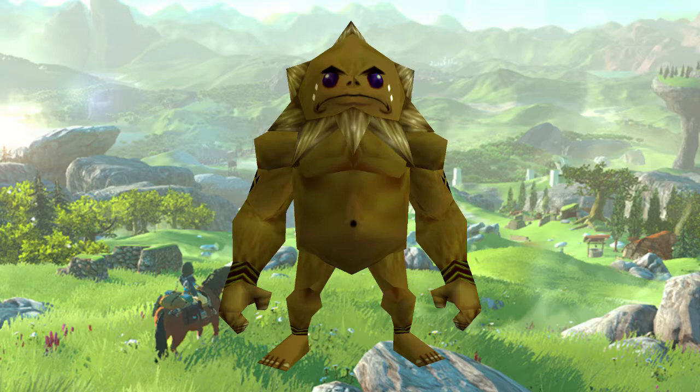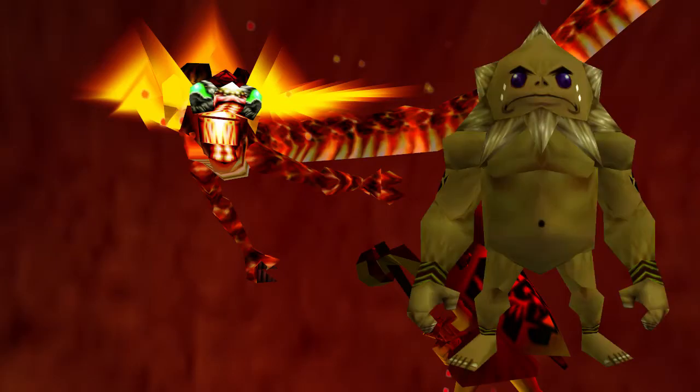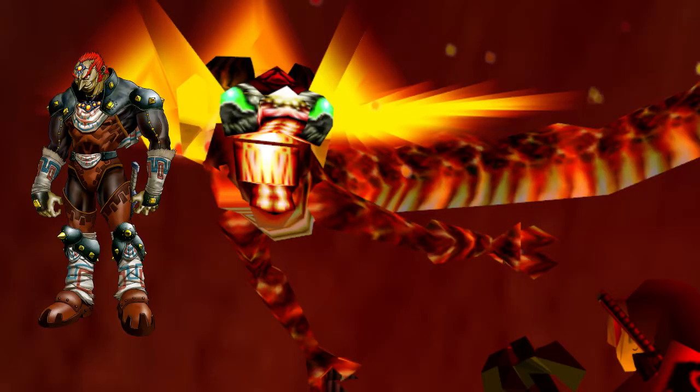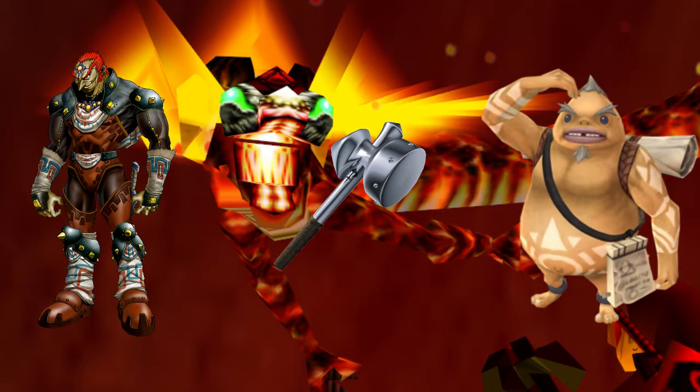Link encounters Daruunia, the Goron Patriarch, in an antechamber to the lair of Vulvegia. Daruunia goes to confront the dragon, who is resurrected by Ganondorf, but laments that he does not have the legendary Megaton Hammer that a Goron hero used to defeat Vulvegia in ages past.